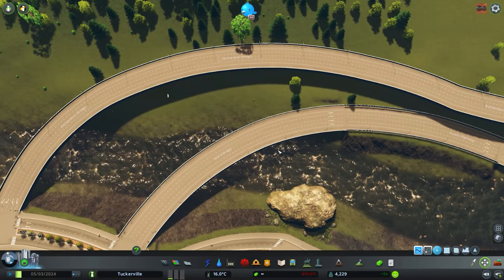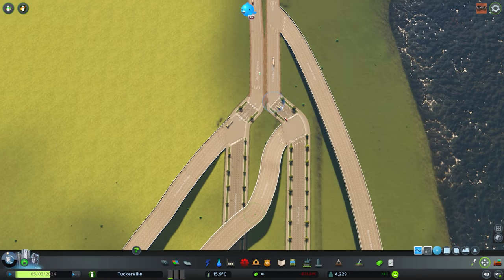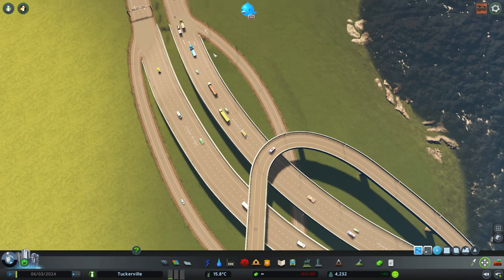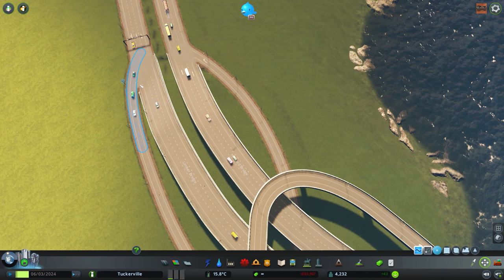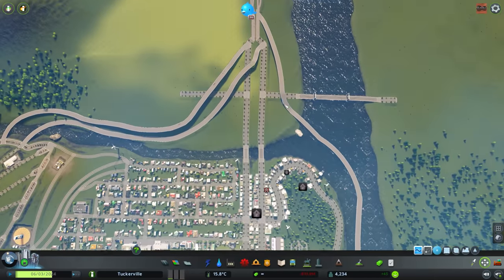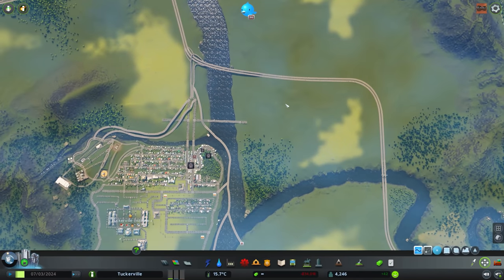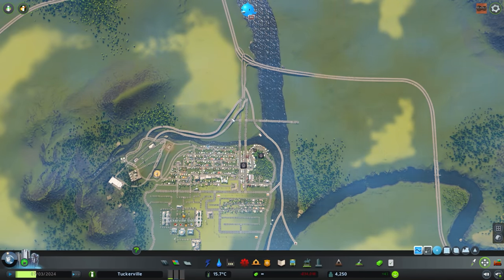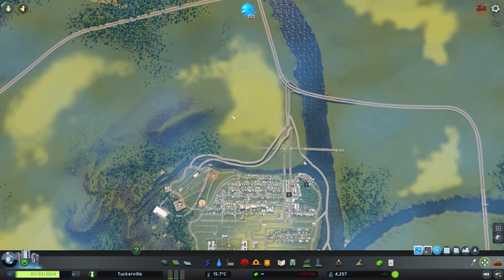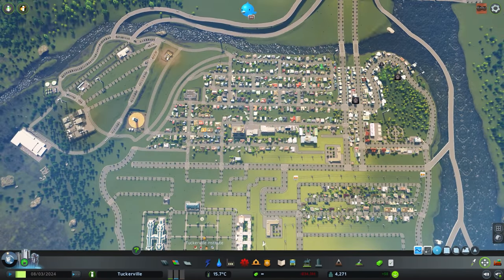It's good to see our northbound and southbound freeways working. I really wish I knew how to make exit ramps look super clean the way the game does automatically — I just haven't learned yet. If you guys have suggestions or specific videos I can watch to understand it, please share. So far so good — I like how this is looking. We have pretty much no demand for anything right now which is unfortunate.